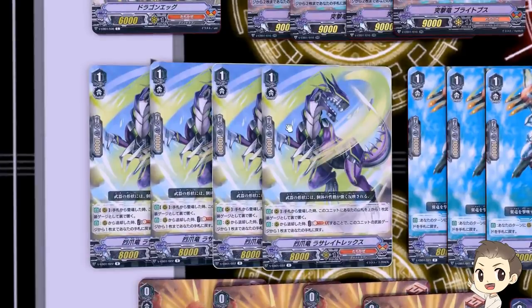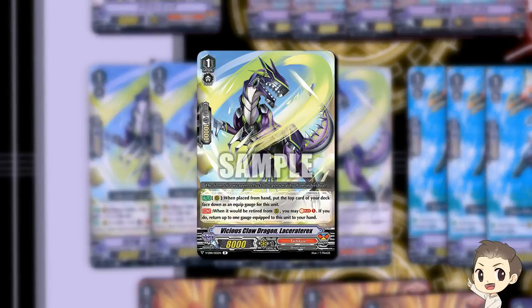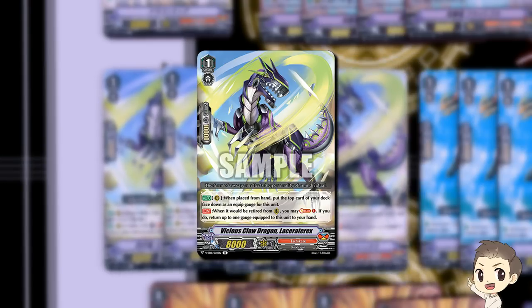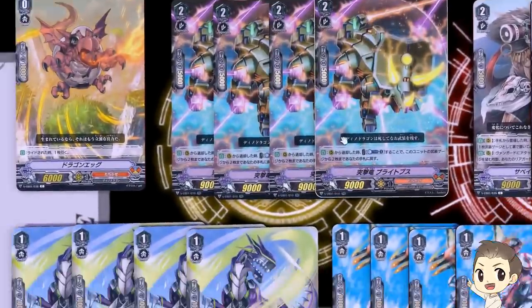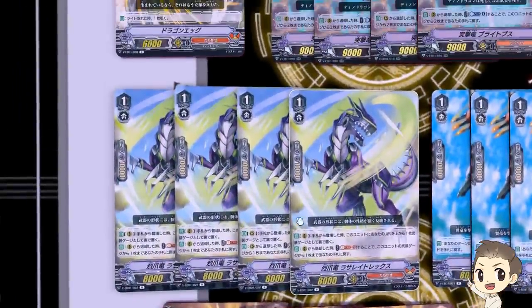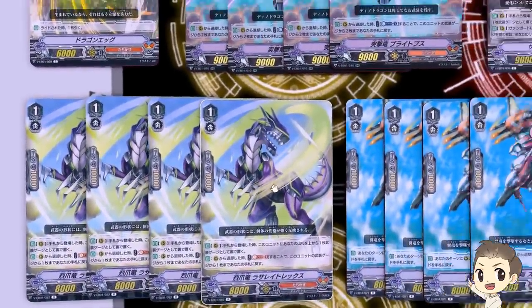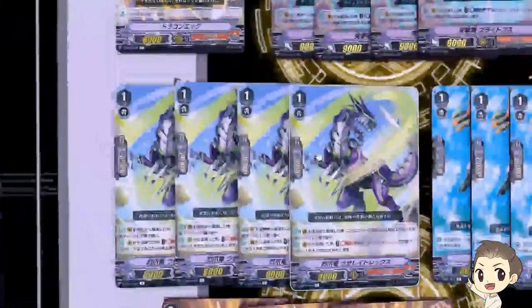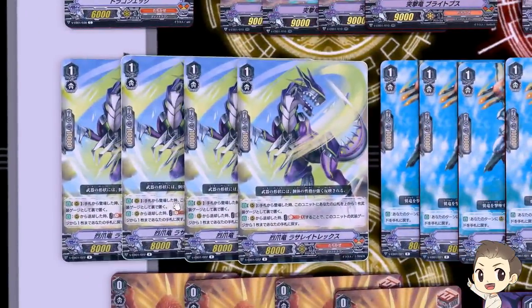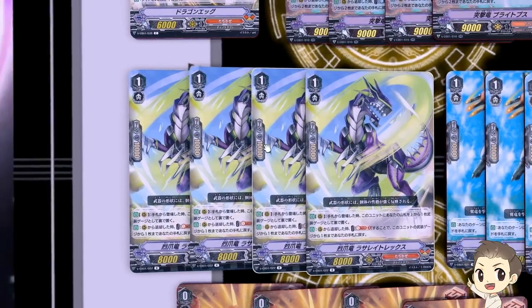We have 4 Lacer Attacks. His first skill: when you call him from hand, you take the top card of your deck and put it as gauge under him. His second skill: when he's retired from rearguard circle, you can Soul Blast 1 to take 1 gauge from under him into your hand. Basically the same as Blytops but for a Soul Blast and only takes 1 card — still quite good because you can call him down turn 1 if going second, attack with something else, attack with him, and even if your opponent retires him you get a card in hand.